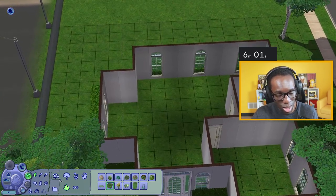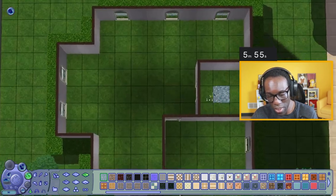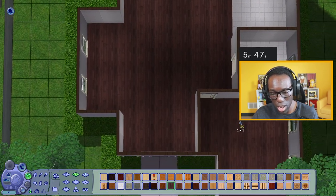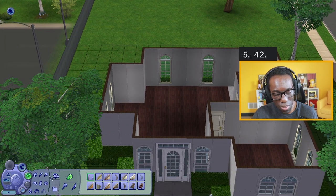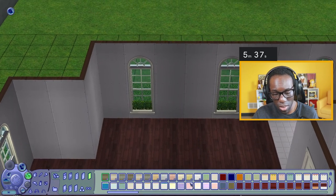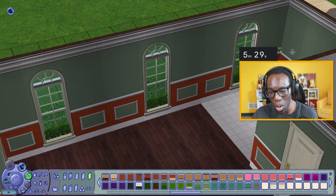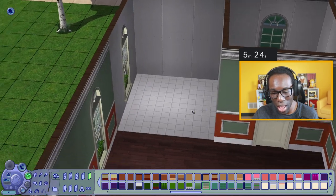Okay, for the inside let's do all the basic flooring. This will be the bathroom over here, this will be the kitchenette area, and for the rest of the house we'll do wood flooring to be safe. For the wallpaper I always end up going with one I really love — I think it's this paint. I like this green — I always end up going with this green.